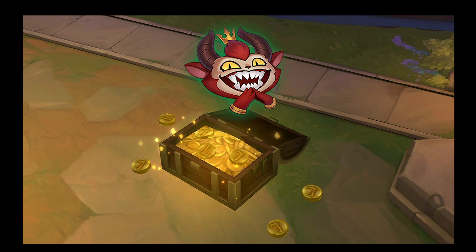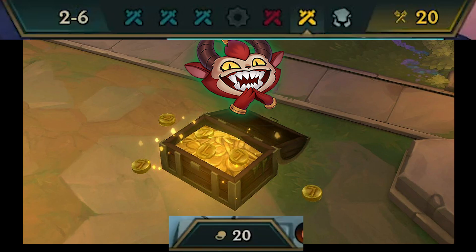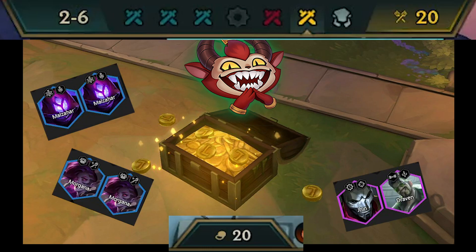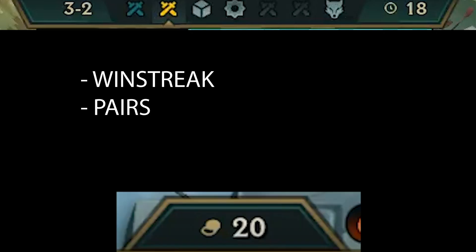Econ in TFT is very important and essential if you want to win games. I use 2-6 as a checkmark for whether I have good econ early game — if you can hit 20 gold at 2-6, your econ is solid. Bear in mind that to do this, you might have to sell 3-cost pairs that you're not going to play, or even a 4-cost unit that you're not going to utilize for the next 5 rounds. You always level to 6 on 3-2, and roll if you're winstreaking and have pairs, or if you're one off 4 Hextech, or if you're just looking to make your board stronger. Try not to roll below 20 gold so you can still keep some econ throughout stage 3.